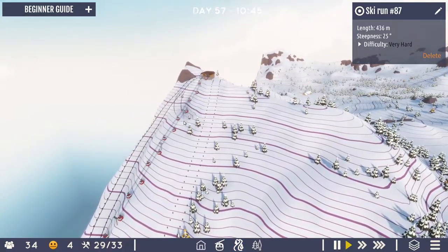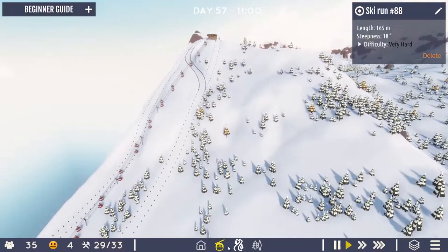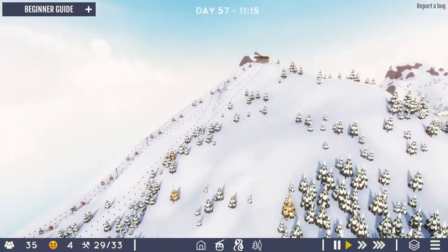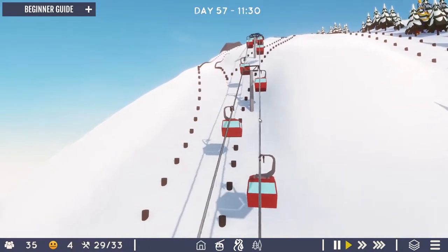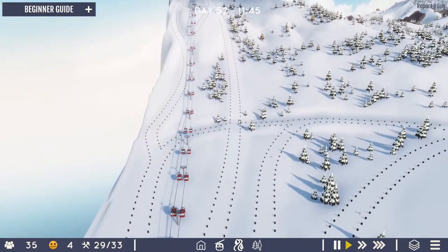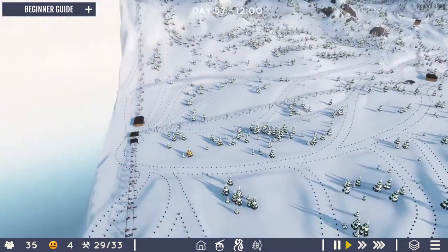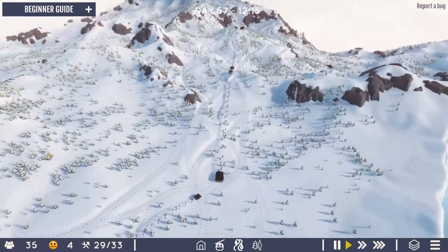Parts of it look pretty steep but nothing too crazy. Looking from the bottom it actually looks really really nice, quite nice inline with the mountain. Let's have some crossovers here in between — that part is really steep, 30 percent slope, so it's definitely a steep area. Looking at it like this looks a bit crazy actually, but I'm really enjoying this game so far and really enjoying that lift and that part of the resort.